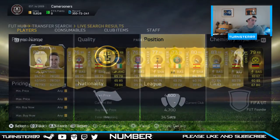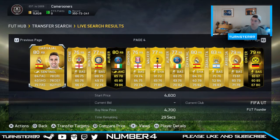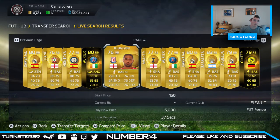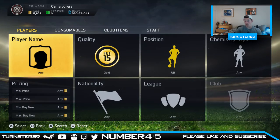Next up is a right back. We get page number 4 — some nice looking right backs there. We generate another number and get number 5, and that gives us Glenn Johnson Stoke Edition. Could be better, could be worse, but still.